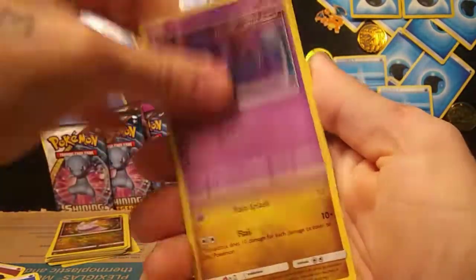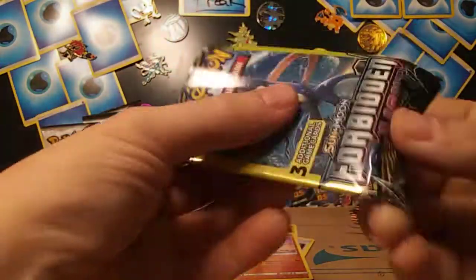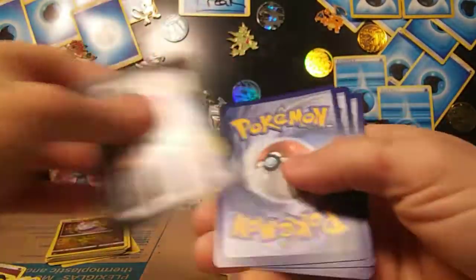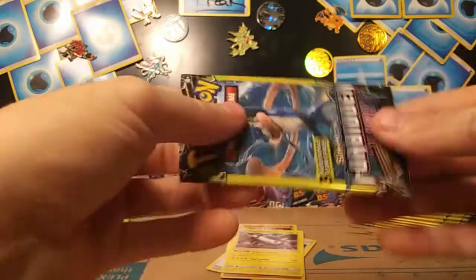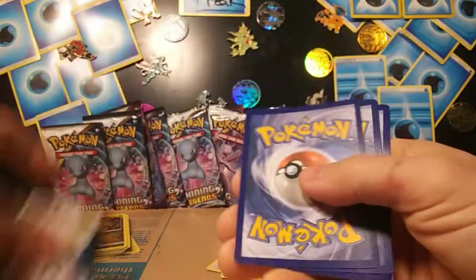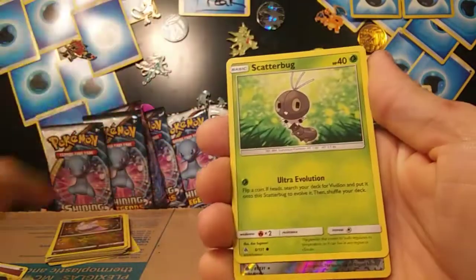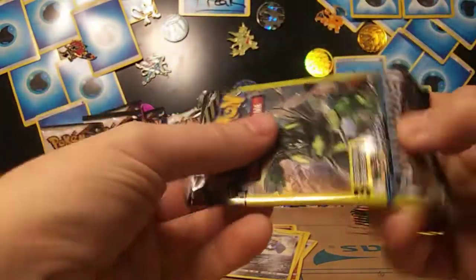We got a Poipole, a Goomy, and a reverse Cubone. Let's do it. Doublade, Croagunk, and Magnezone holo. I think we got a Magnezone holo in the other stack too. Azelf, Scatterbug, and Empoleon reverse rare.